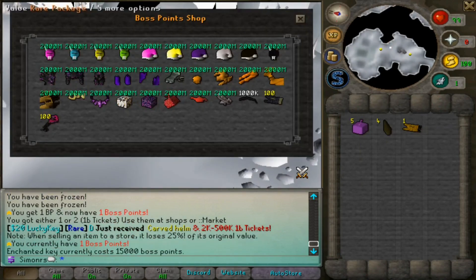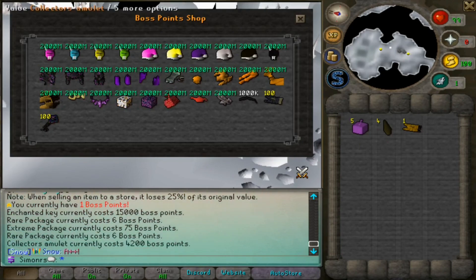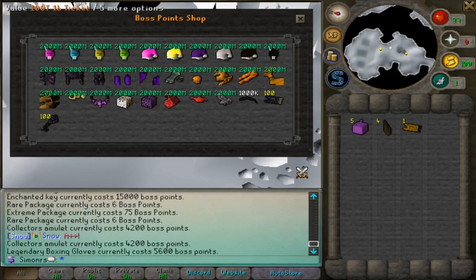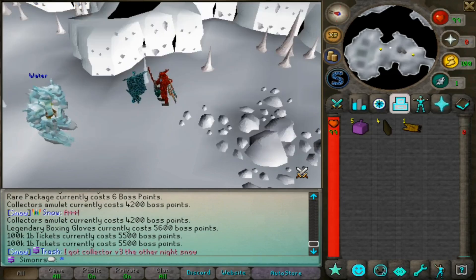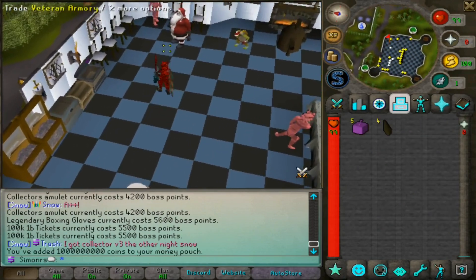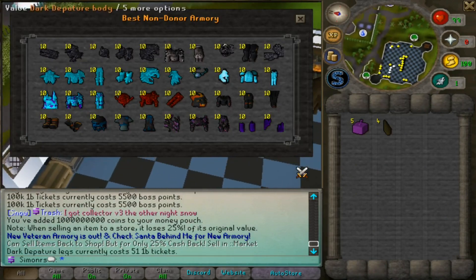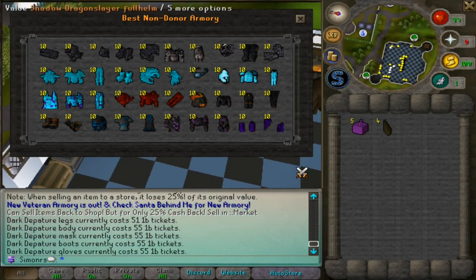With the boss points shop you can spend points on good boxes, or if you save up more you can buy items like the collector's necklace, legendary boxes, and other gear. If you save 100 trill and build tickets you can buy mid-to-end game gear. After progressing past the starter phase, you'll want to move on to the veteran armor shop, which has significantly better armor.